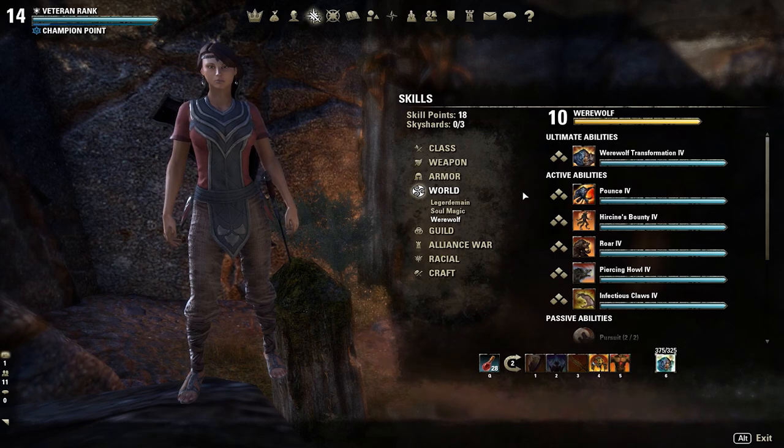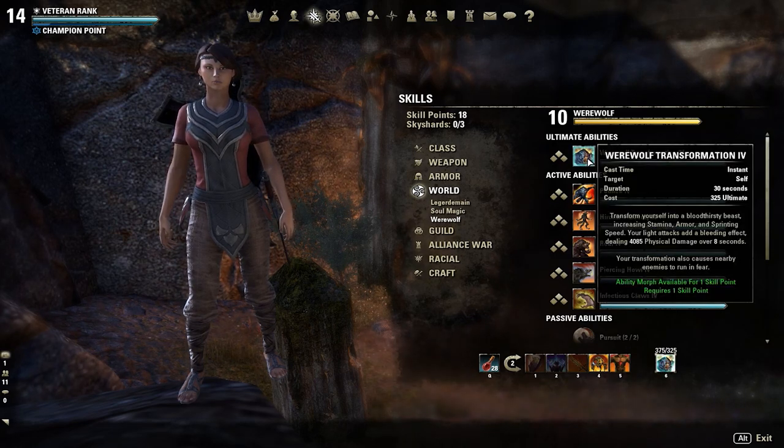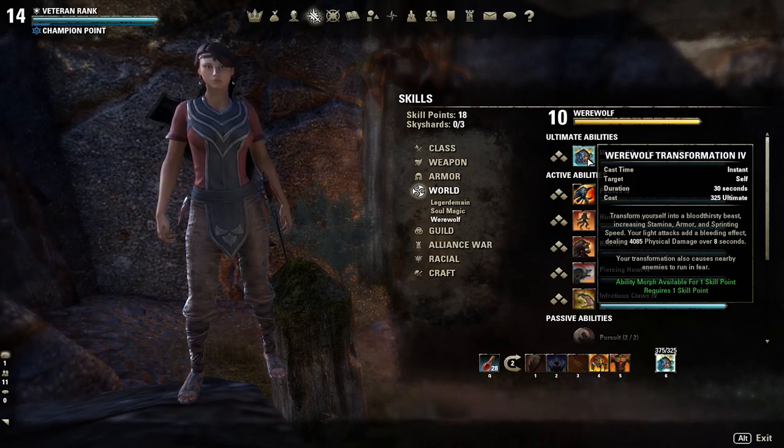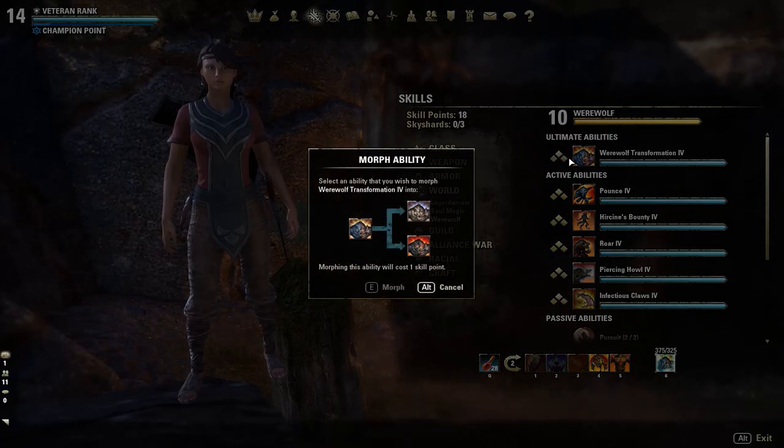First, real quick, I'll take about one minute of this video to run through the Werewolf abilities and their associated morphs. The basic Werewolf ultimate will increase your stamina, armor, and sprinting speed when you're in Werewolf form. Once you transform, you will fear everyone around you, and your light attacks in Werewolf form will add a DoT.